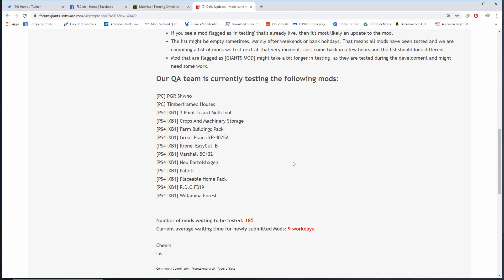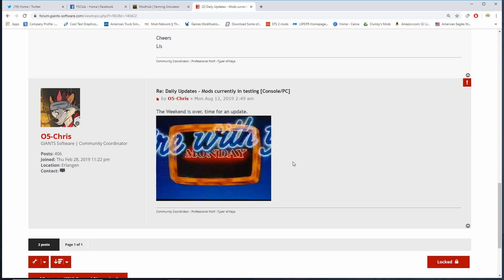Current mods waiting to be tested is 185 — it actually went up almost 30 mods since last Friday. Current average wait time is nine work days, guys. Nine work days. The weekend is over, time for an update.